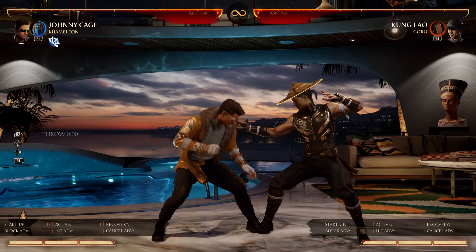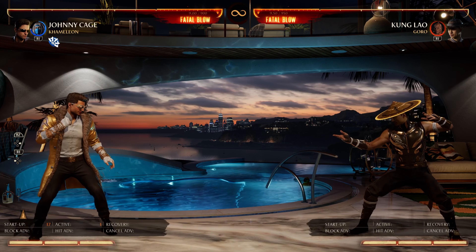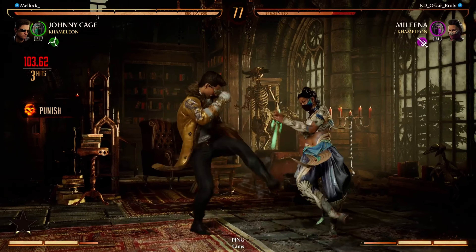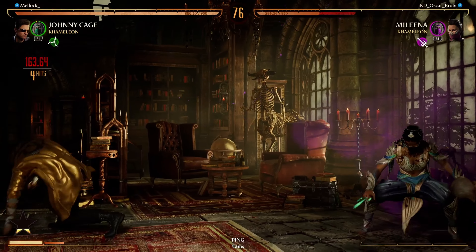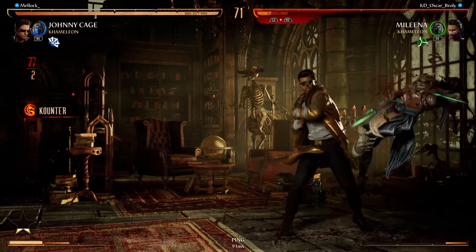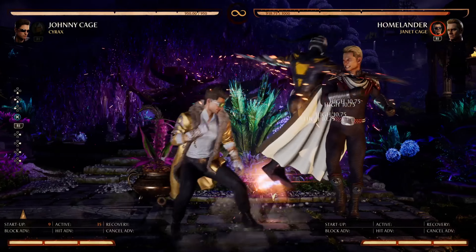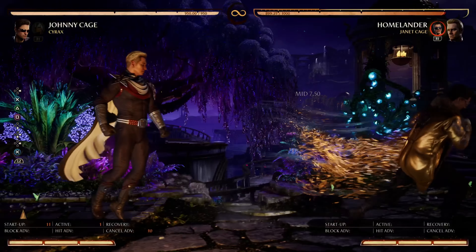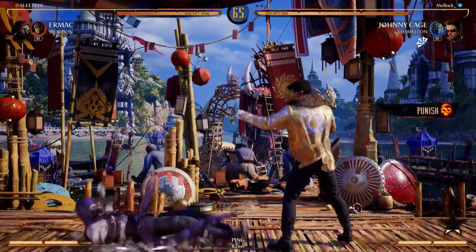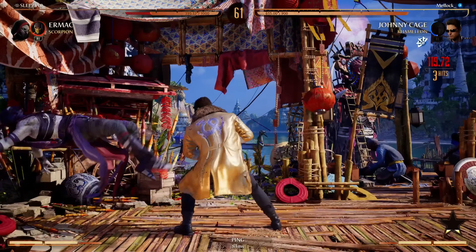Jumping into our last variation of Chameleon, we have Kitana, whose Fan Lift can be quite convenient. Similar to how many characters can use Matara's teleport after unsafe moves to escape being punished, Kitana's Fan Lift can be used in the same way — to get Johnny out of trouble or to help him with additional pressure. With Cyrax, I would use Johnny's 4-3-2-1 into Rising Star, making it safe with Horizontal Helicopter and continue to pressure. With Kitana's Fan Lift, I can either use the far version to get away or use the close version to come down with an overhead for additional pressure, just like I would do with Cyrax.